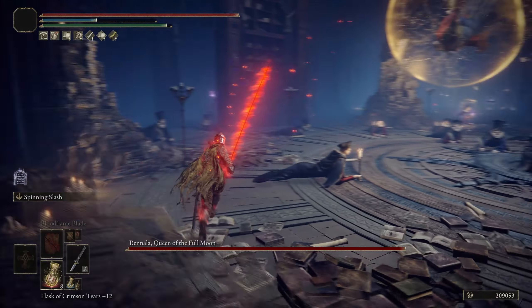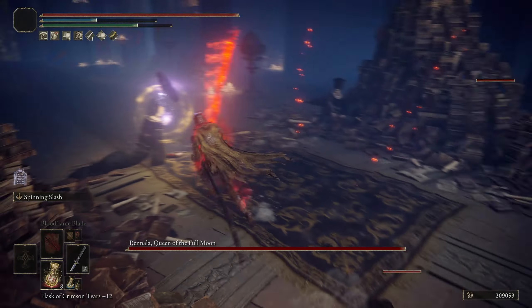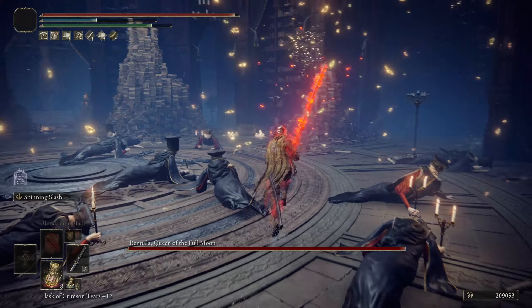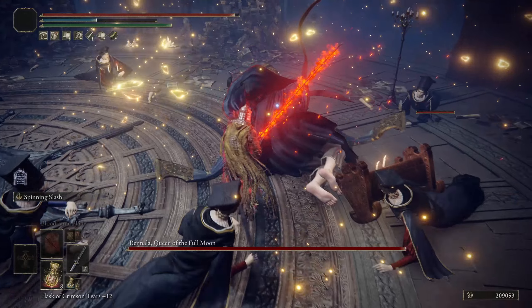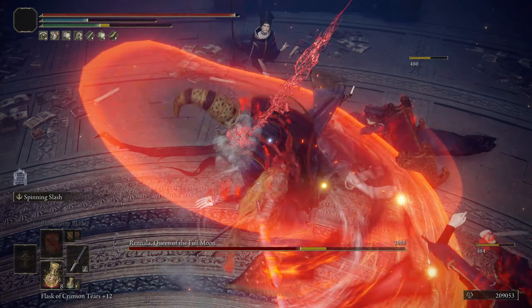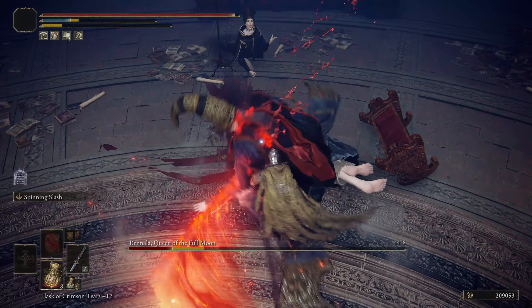Bloodflame Blade acts as an increase to fire damage as well as bleed, so you're going to be triggering bleed more frequently. And it looks cool. The weapon I'm using is the Naga Kiba, which has a really great range. For the weapon Ash, I'm using Spinning Slash. The reason I'm using that is because it's able to do a large area of effect damage. As you can see there, it's doing quite a bit of damage and bleed too on top of all of that.